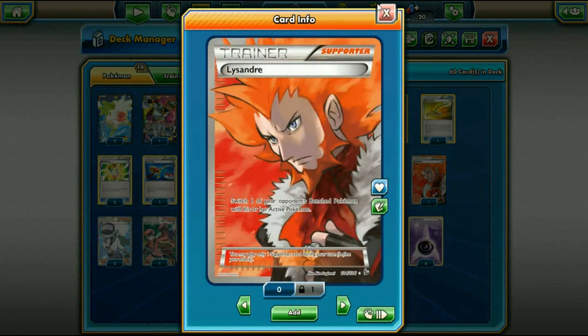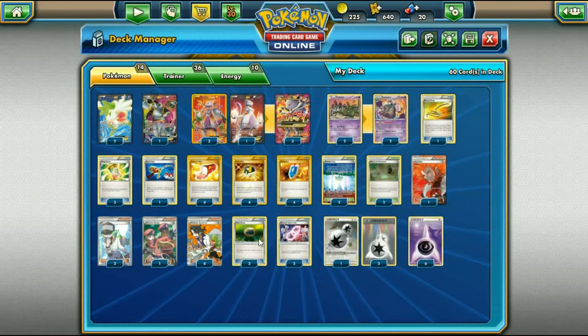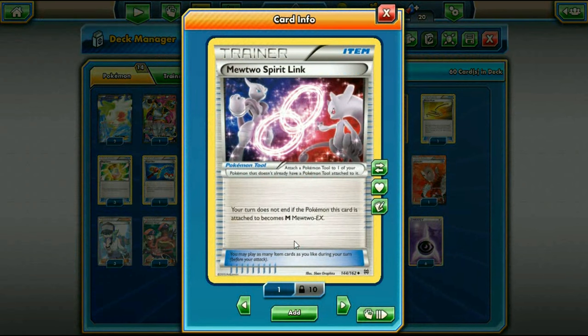One Lysandre to bring something up and knock it out. Three N's and four Sycamores for draw support. We play one Pokémon Ranger in case of Regice or Giratina's Chaos Wheel, helping deal with those matchups, especially Glaceon and Regice. Three Float Stones are great — not just on Garbodor but also on Hoopa EX and Shaymin. Three Mewtwo Y Spirit Links so Mewtwo can Mega Evolve without ending your turn.